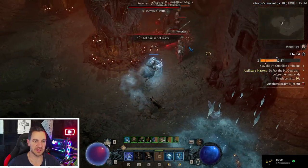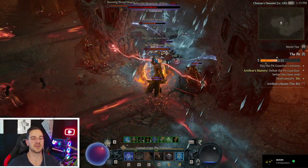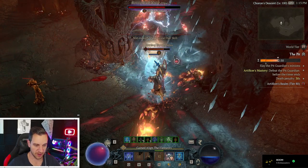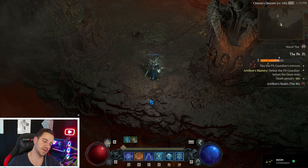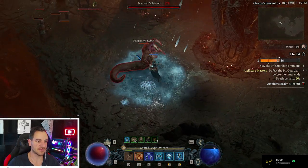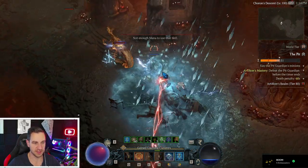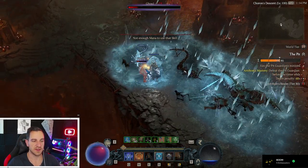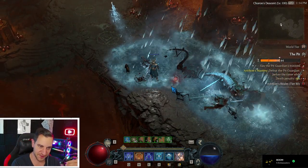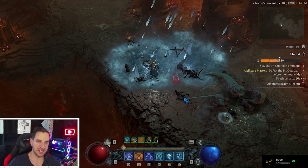The ice blades help us with cooldown reduction, and the lightning spear is currently just super overpowered. One thing you will notice is it takes a while for the damage to ramp up. When you first get to enemies and cast your blizzard it doesn't do much damage, but then it gets more over time. The more blizzards you stack on top of each other the more damage you actually do. The key is the blizzard itself doesn't do the damage — the blizzard casts ice spikes via an aspect, and that is doing all the damage.